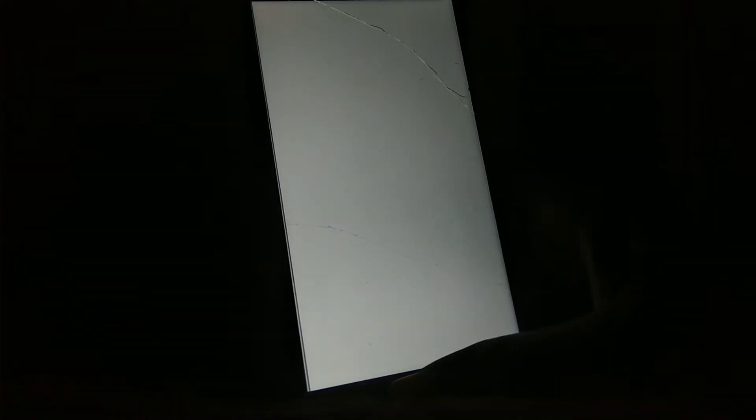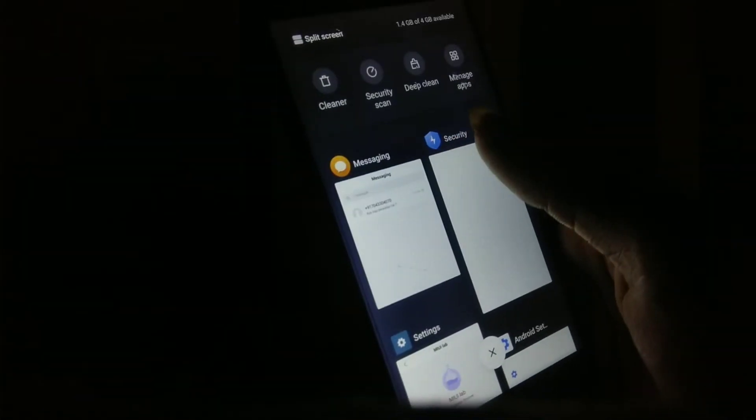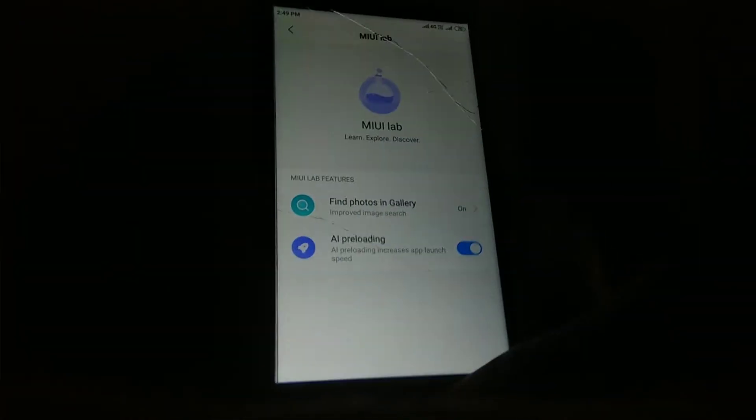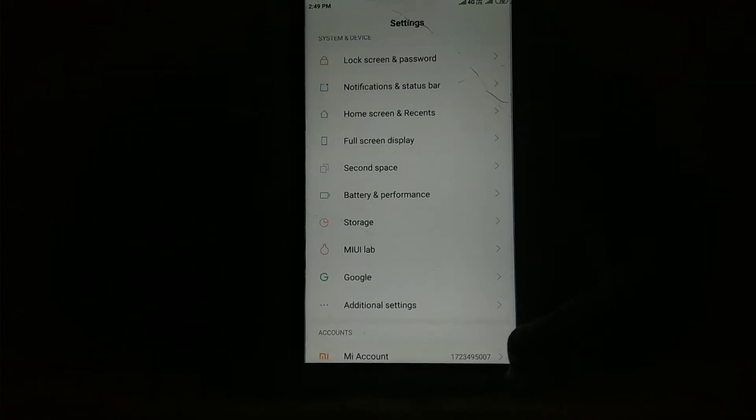Another feature is that this ROM is pre-rooted with Magisk, and your banking apps are also working by hiding Magisk. Don't worry about it.